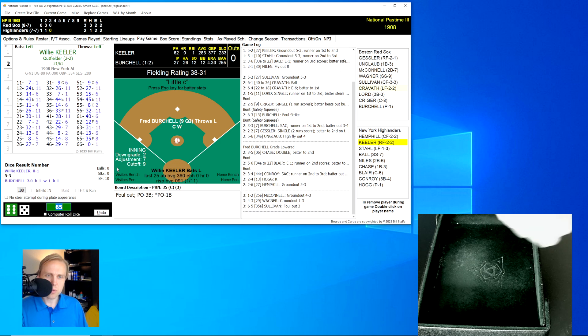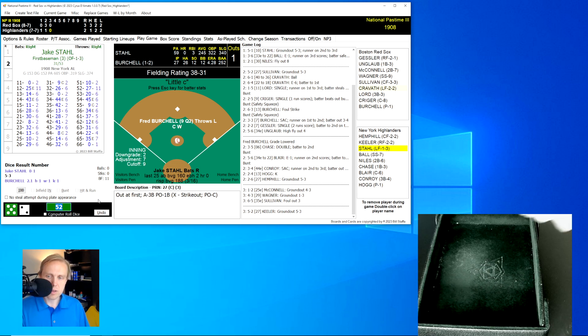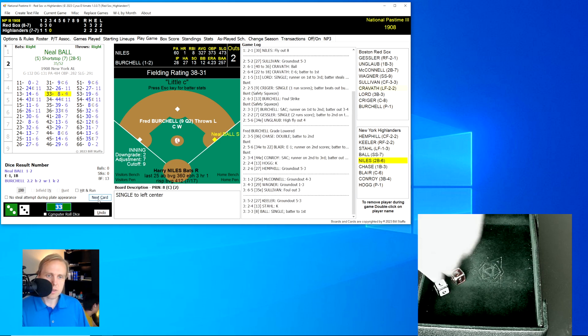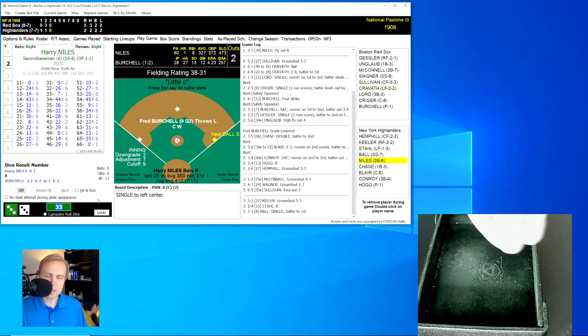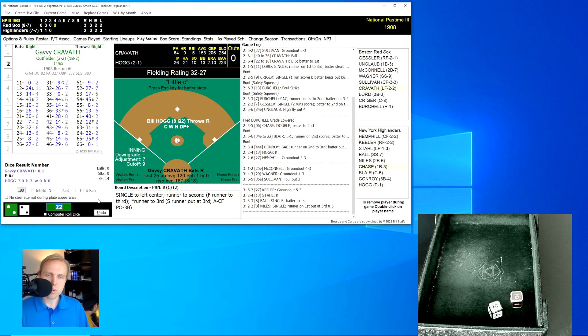We go to the bottom of the third. Still 3-2 Red Sox. Wee Willie Keeler rolls a 52 for a 27 — ground ball again to Lord, who makes the play and throws to first. Jake Stahl rolls a 24 for a 13 — second strikeout for Burchell against only one walk. Neil Ball rolls a 33 for an 8 — a clean single to left center, only the second hit for the Highlanders. Harry Niles rolls a 22 for an 8 — another single, but the runner is thrown out at third. Good throw by Sullivan to Lord for the tagout.